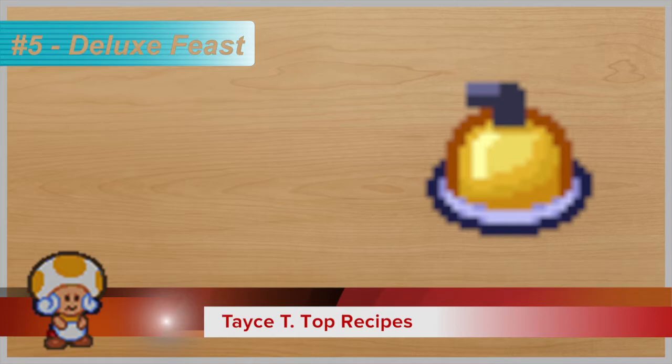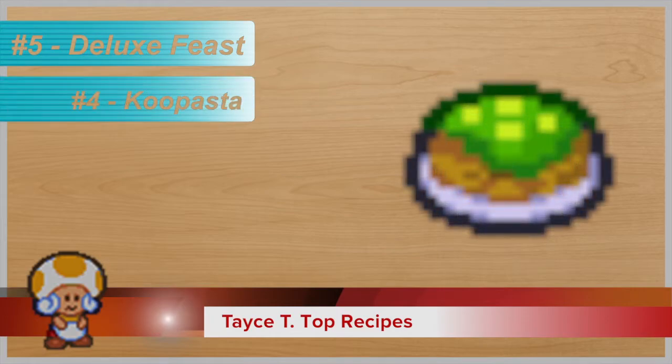You could just fry up a shroom and, you know, shroom steak works. Mushrooms are gross, but it works. Number four is Koopa Pasta, which is made of dry pasta and a Koopa leaf, which I imagine would be spinach — like a nice spinach in your spaghetti. I would never do it, but it works.